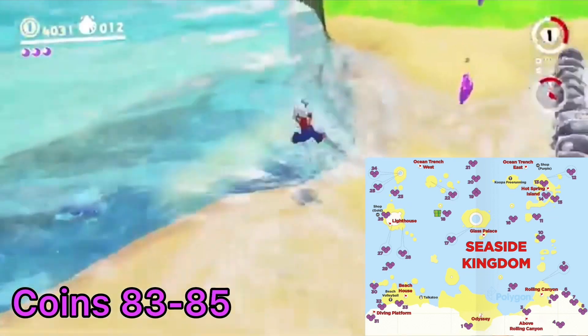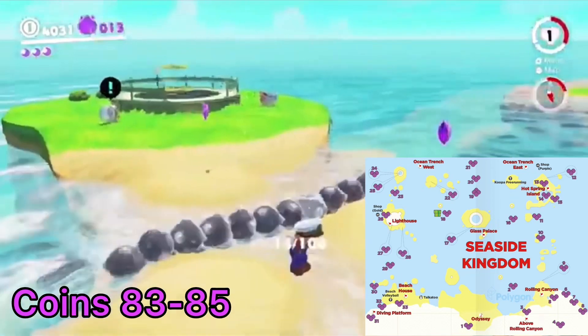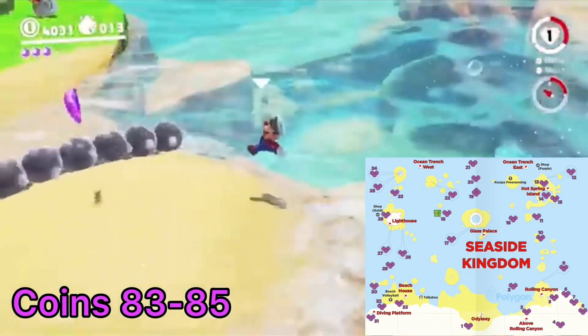There are three coins north of the lighthouse on piles of sand in shallow water. Jump over the spiky ball traps to gather all the coins.